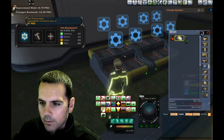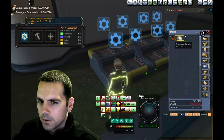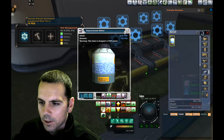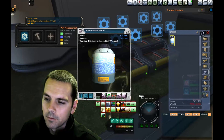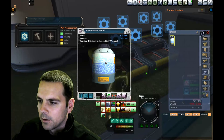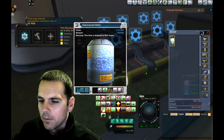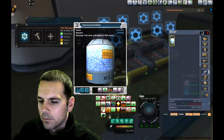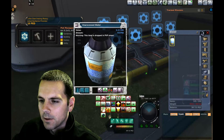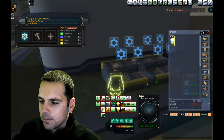I'll harvest this last one — transgen bombardo. That's 14 PED worth of transgen bombardo and 7 PED worth of unprocessed water, so one of those unprocessed waters was actually quite a bit. There's not too much activity on the auction, but this is an item that doesn't have any use right now, so I think we can expect to see further developments involving the unprocessed water.